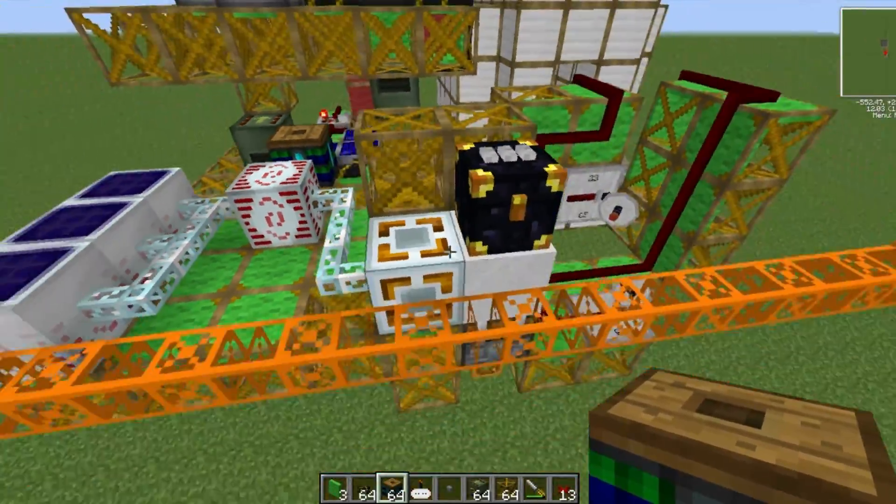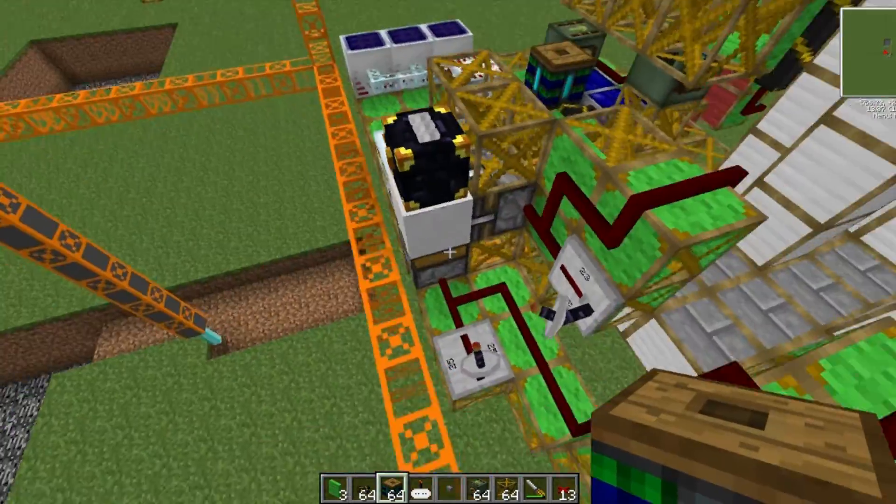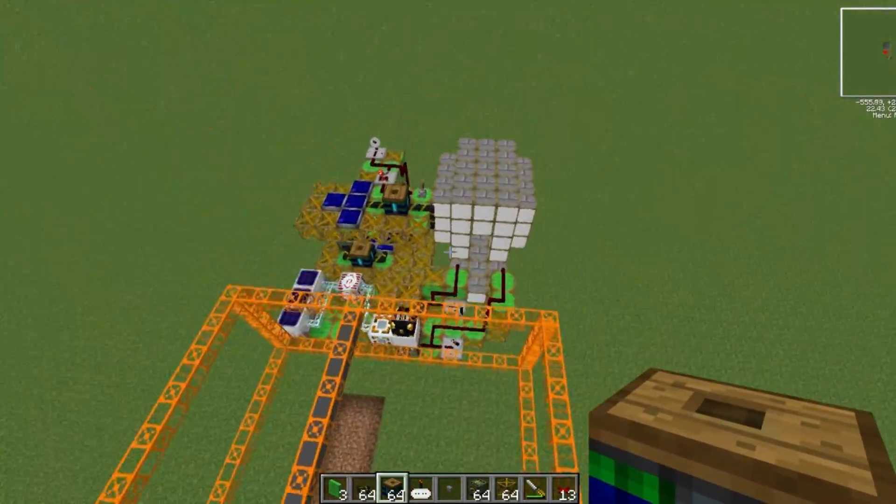They glitch out if you try and use them, so you cannot use transport or conductive pipes when getting this quarry to work. And also the quarry will glitch out if you try and move it.